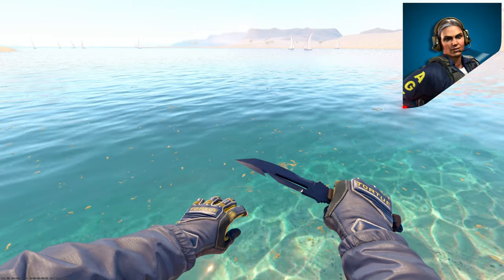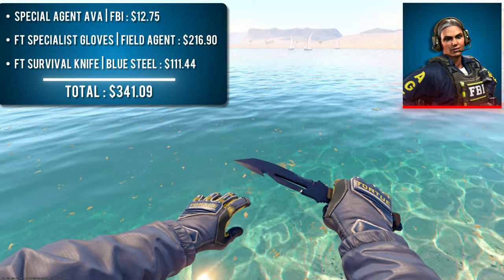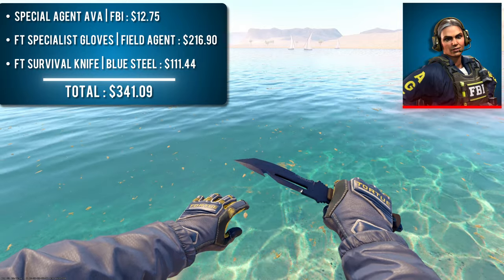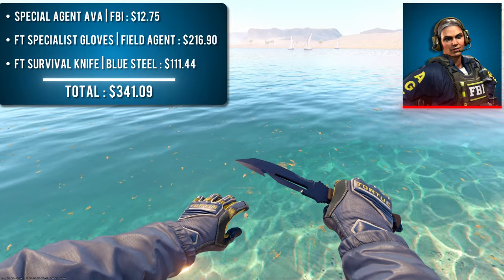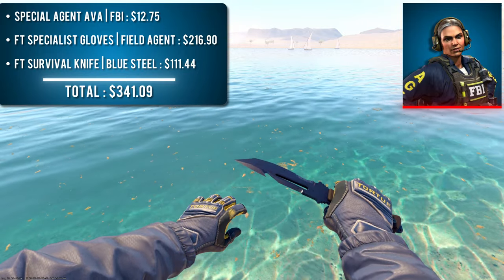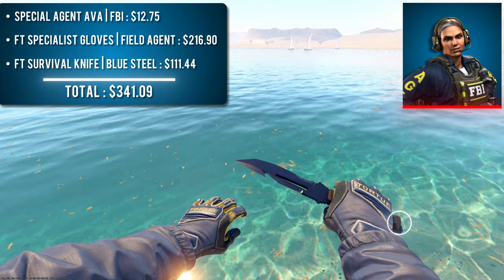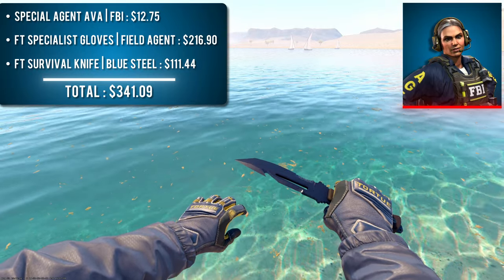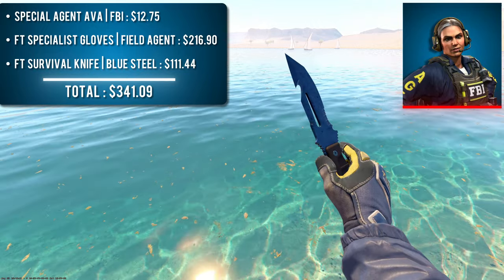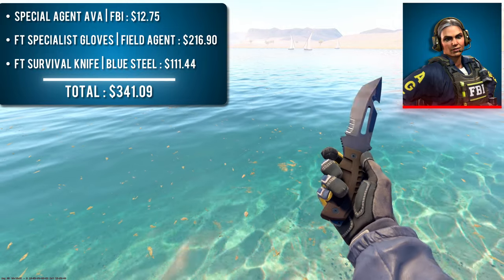The first combo is Special Agent Ava with a pair of Field-Tested Specialist Gloves Field Agent and a Field-Tested Survival Knife Blue Steel. Ava is the only agent in the game with this blue rubberized clothing color. The Field Agents are easily the best pair to match these sleeves — the dark blue tones match extremely well, and the bright yellow contrast looks amazing too. I wanted a knife with a black handle and kept it budget-friendly with the Survival Knife. The dark blue color matches the rest of the combo quite well. You can pick this combo up for right around $300.